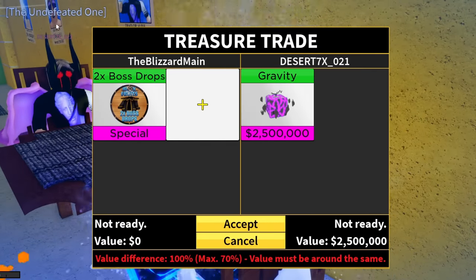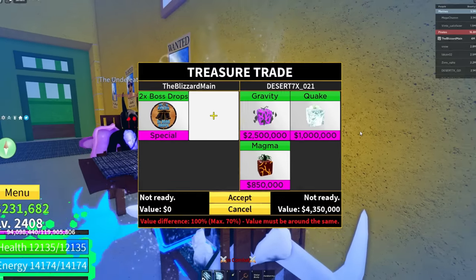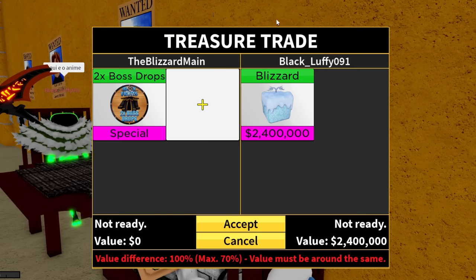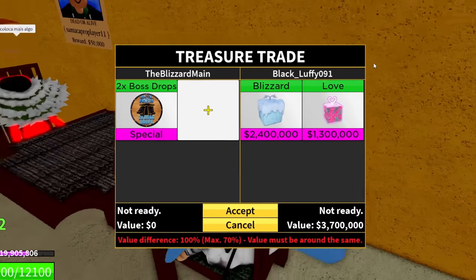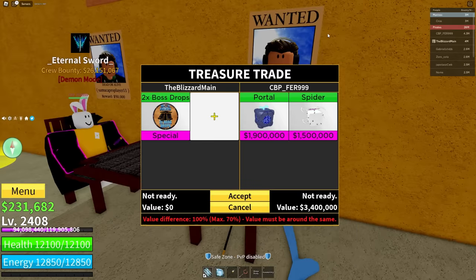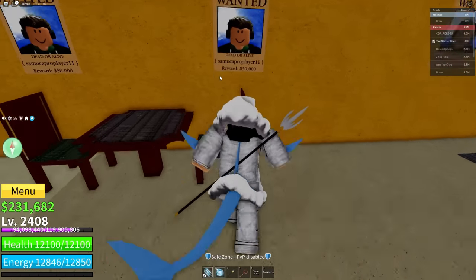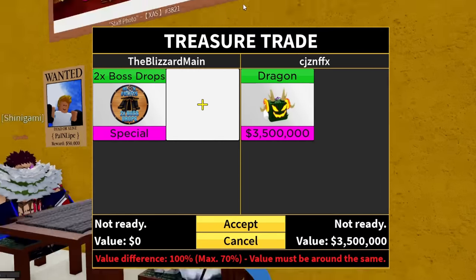We got Mr. Desert the Undefeated — don't tell me you're about to slap in the same bad fruits. Gravity, Quake, and Magma — me no like your fruit. This guy's name is Black Luffy — trading Blizzard and Love. The fake Fur999 is trading Portal, Spider, Quake, and Light — not enough value. We got CG here — trading that x2 Boss Drop. CJ the ship — oh, Dragon! That is exactly what I want.